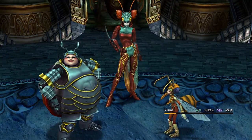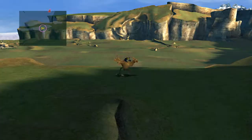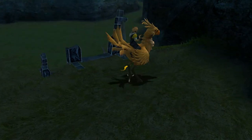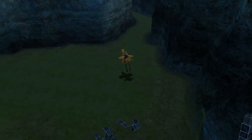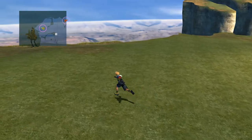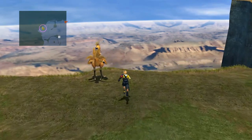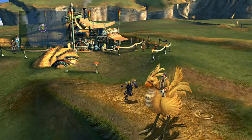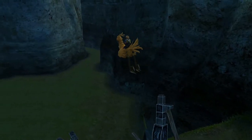As for the Magus Sisters, you can get them in the Remiem Temple. It is located at the south-east of the Calm Lands. You will need a Chocobo to access it, which can be obtained by completing some of the minigames given by the Chocobo Trainer. The Chocobo Trainer is located at the north-west the first time you arrive in the Calm Lands. If you already have the airship, she will be around Rin's travel agency. Once you have a Chocobo, head south-east and interact with the Chocobo Feather.